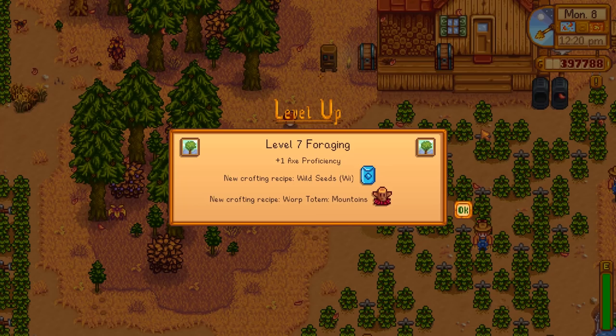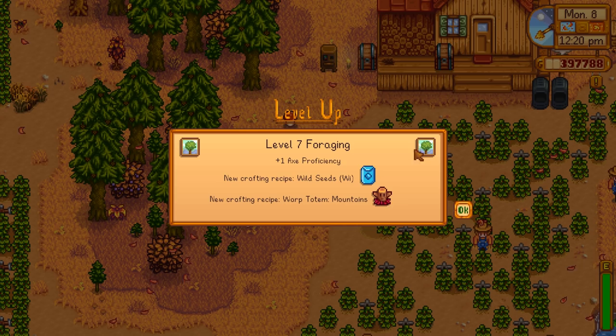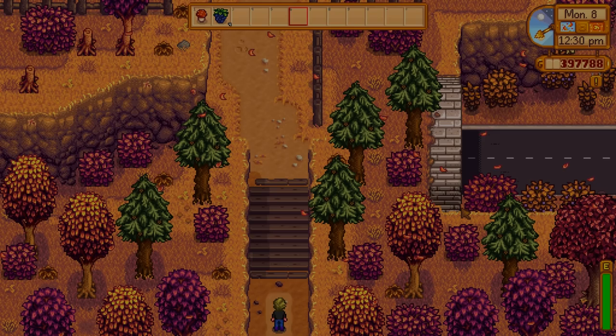At level seven, unsurprisingly, more of the same. We get winter wild seeds, which are actually pretty good — they're the only thing you can plant in winter, so you might as well stock up on those. And a warp totem to the mountains, which is probably even less useful than the beach because the mountains aren't very far. But if you feel like doing it, sure, why not?